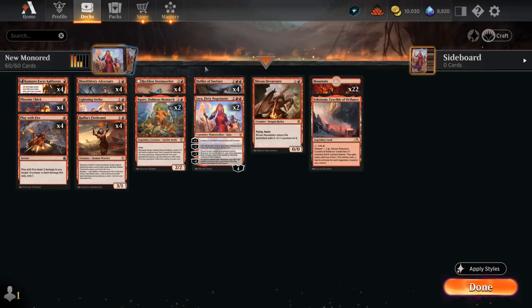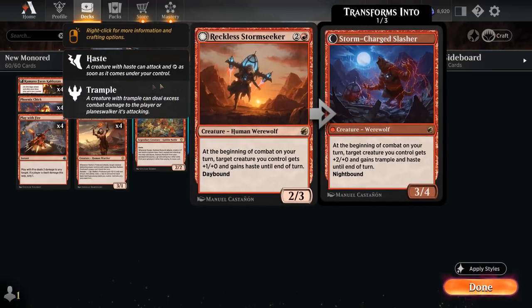Defiler's even better if we can give it Haste, thanks to our Reckless Stormseeker, a nice leftover from Innistrad Standard — a 2/3 Werewolf that at the beginning of combat on our turn gives a creature +1/+1 and Haste until end of turn, so it can give itself Haste as well, but following it up with a Defiler on turn 4 is also excellent.